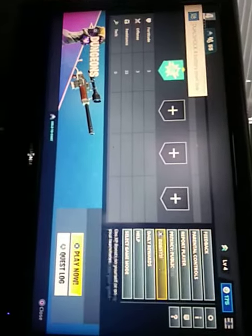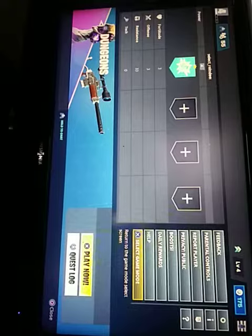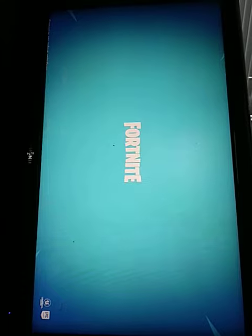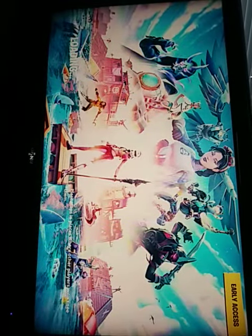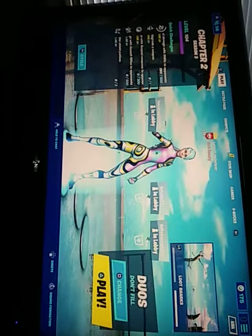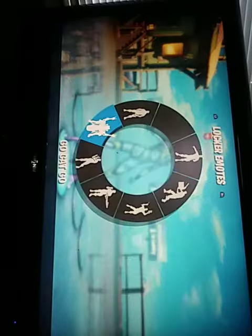And then you want to go back to select game mode. Just give it a second. And then you should be in the loading screen. Hit battle royale. And if your character right here is doing this stance, then you should be able to do this.